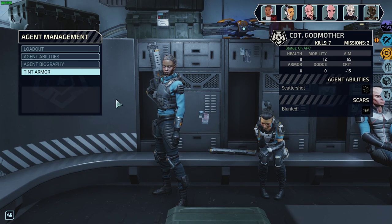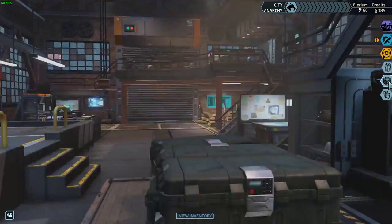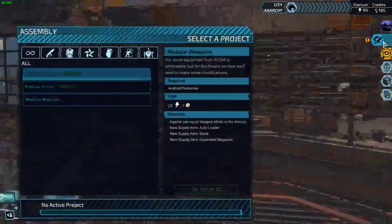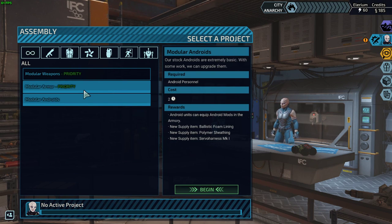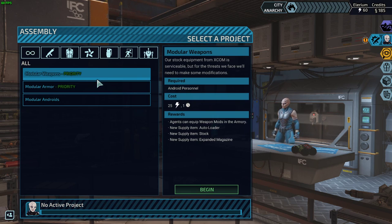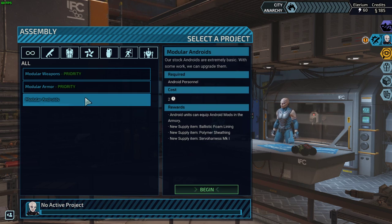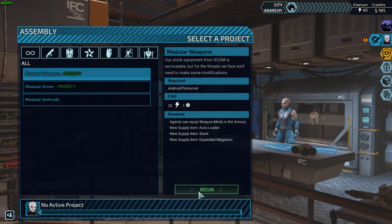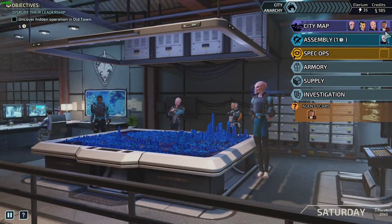Let's see - tent armor, your armor is fine. Loadout is okay, nobody else has a scar, good. New android - you can buy them instead of researching them. Let's go to the assembly. Modular armor, modular weapons. I guess we'll go with armor for now and begin that.